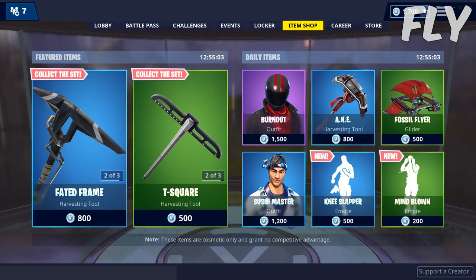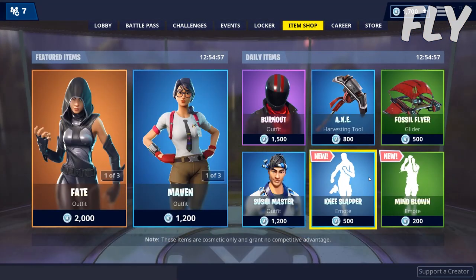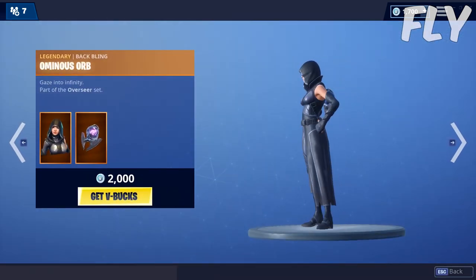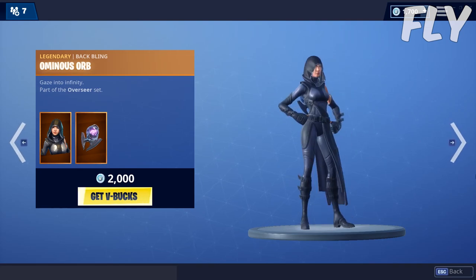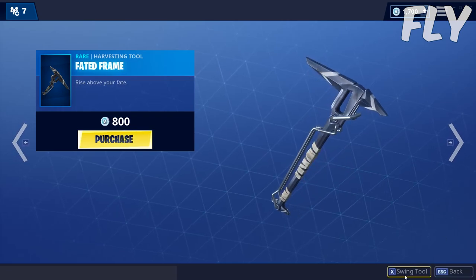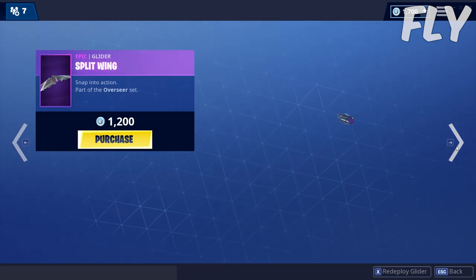Welcome to a new video. In today's item shop we don't have any new skins unfortunately, but we do have some new emotes. The Fate skin is back — this is a skin from Season 4 — along with the Fated Frame pickaxe and the Split Wing glider, which is a pretty cool glider honestly.